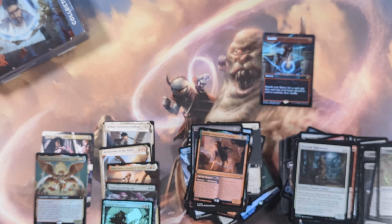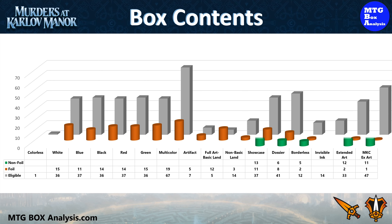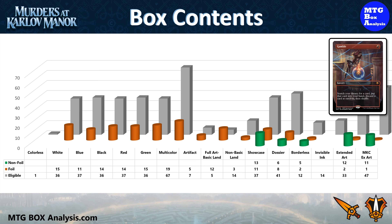Just give me a moment to get everything sorted, organized, priced, and inventoried. Let's get into the MTG box analysis. Using this chart, we can see the cards we were eligible to see shaded in gray, non-foils we actually saw in green, and foils in orange. In the non-foil space we saw 13 Showcase, 6 Dossier, 5 Borderless, and 12 Extended Art cards from the main set, plus 11 Extended Art cards from Commander. In the foil space we saw 11-15 cards for each color in standard frame, along with 11 Foil Showcase, 8 Dossier, 2 Borderless, 2 Extended Art from the main set, and 1 Foil Extended Art from Commander. We did not see any Invisible Ink cards, but we did see 1 Foil Borderless card from the Special Guest subset.